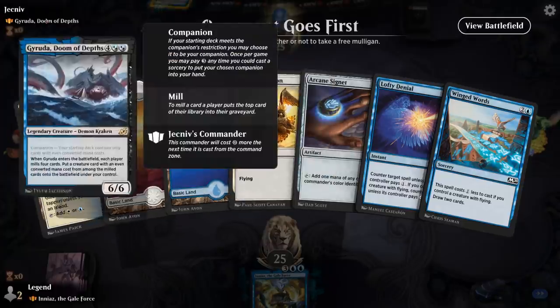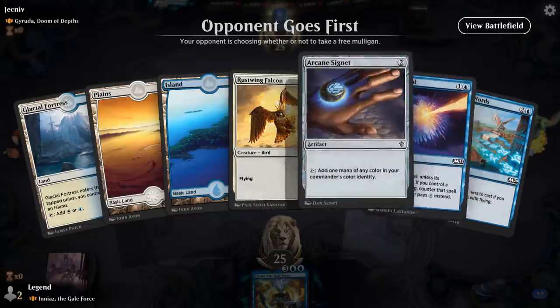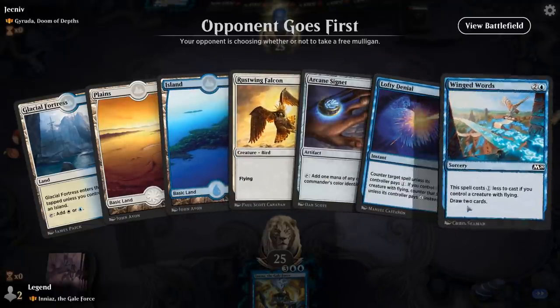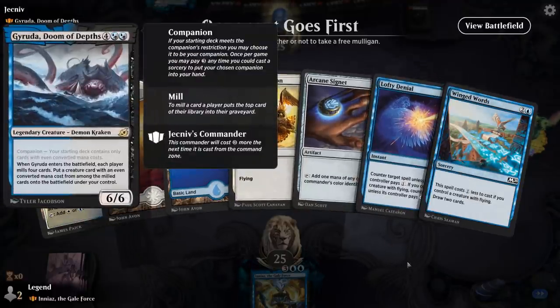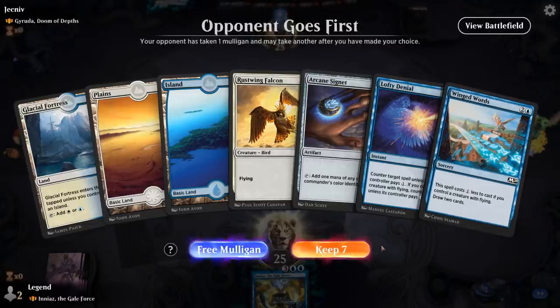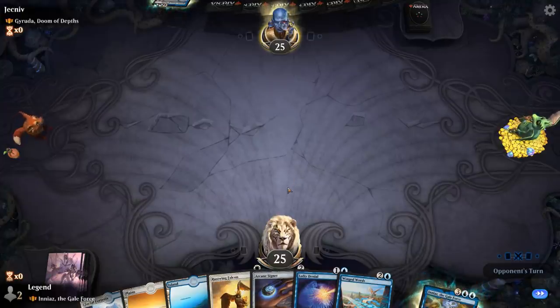Alright, we're on the draw, facing a Geruda Doom of Deaths deck. Our hand isn't the worst — we can play Falcon to enable Winged Words and Lofty Denial. Denial's gonna be very useful at countering Geruda, and hopefully Winged Words will draw us into more cheap flyers.